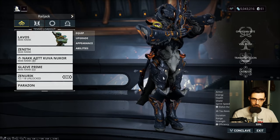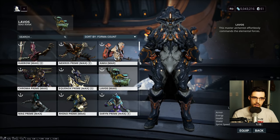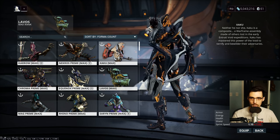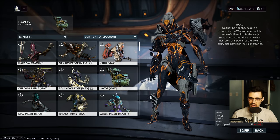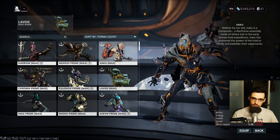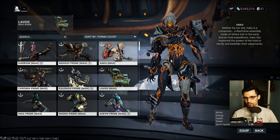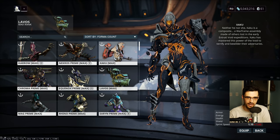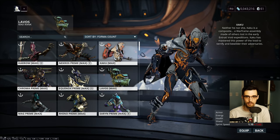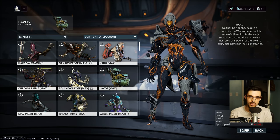Other Warframes that can be useful in Railjack — this is not a full list, just what I've found useful. Zaku is kind of the bottom of the barrel of my recommendations but still makes the list. He's solid for exterminate Railjack missions and fine for volatile missions as well — in volatile there are enemies coming from every direction, so being able to disarm them and give yourself breathing room with his two and four abilities, while passively killing enemies, is decent survivability and utility.